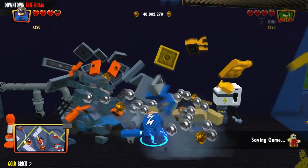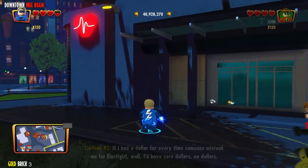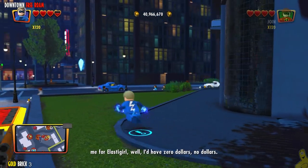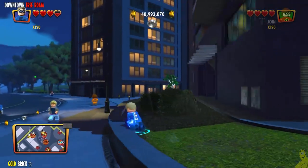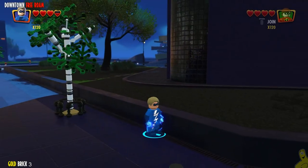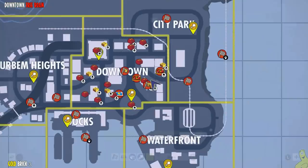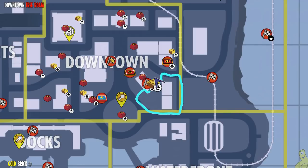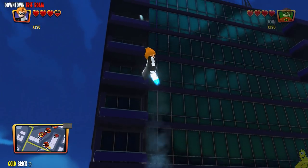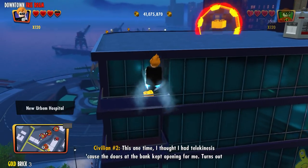Now we're off to the other gold brick noted on the mini-map. It's somewhere close, and I flew all the way around this building and didn't see it. It fooled me, because it's actually up on top hiding on one of the balconies. I switch to somebody with a little more mobility, target that gold brick, and up we go — it's snuck inside that top balcony.